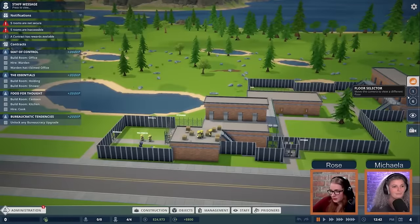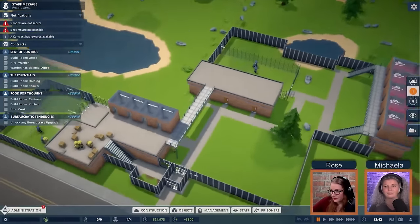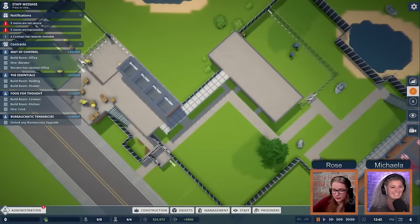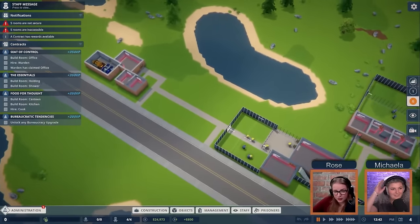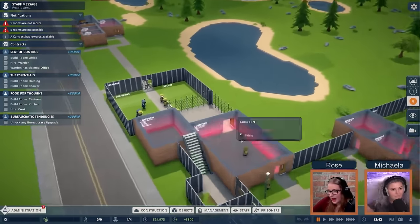Hello architects and welcome to the very first Prison Architect 2 live stream. Today we're going to give you a first look and show you around the game. I'm your community manager Michaela, and with me I have our community ambassador Rose. We have a lovely little starter prison here that I built — we've got some solitary on the roof. It's very bare bones; we're going to outfit our prison, fulfill our contracts, and just build and have a good time.